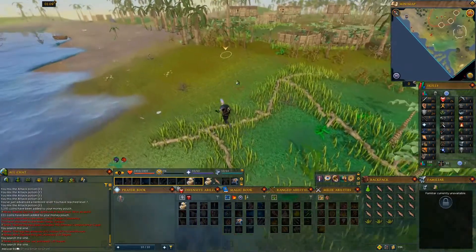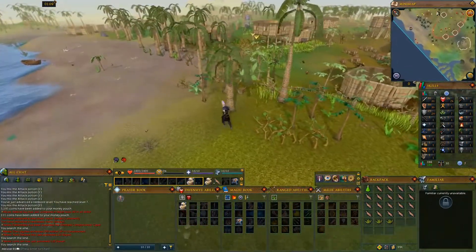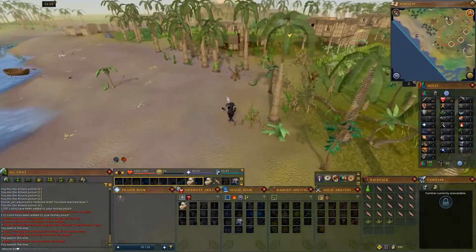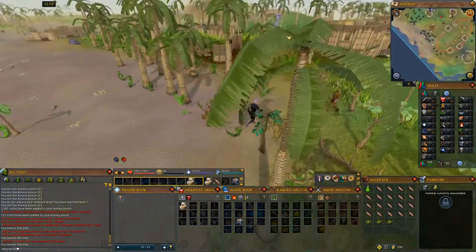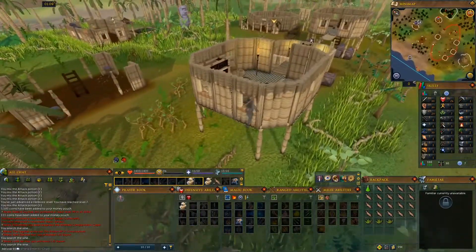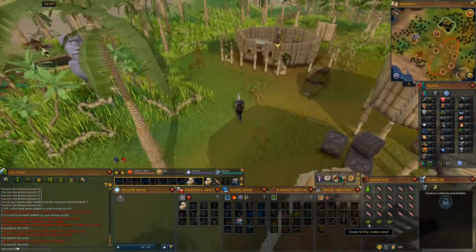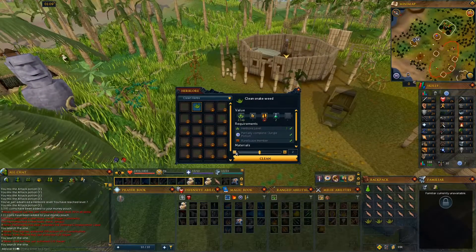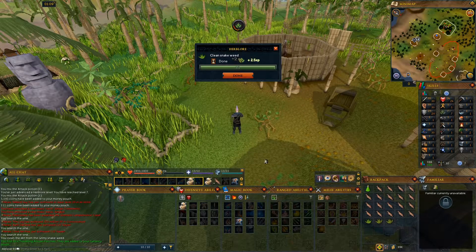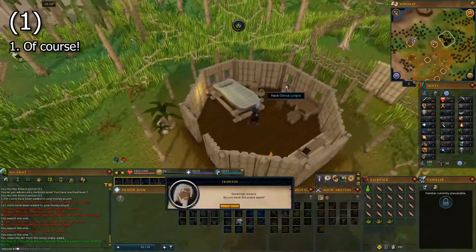When you're done, return to Triphidus. Clean one of the herbs and talk to Triphidus. The chat option is 1.